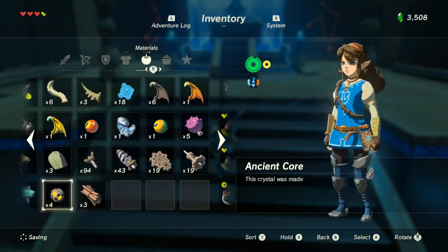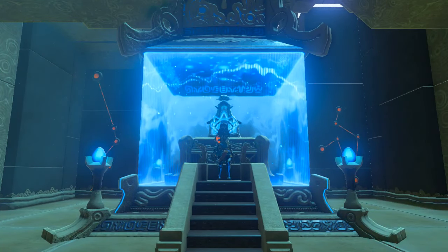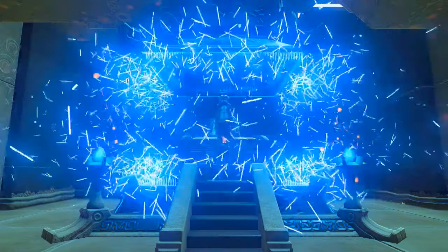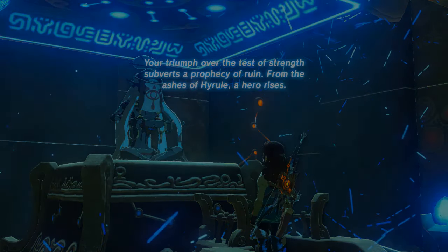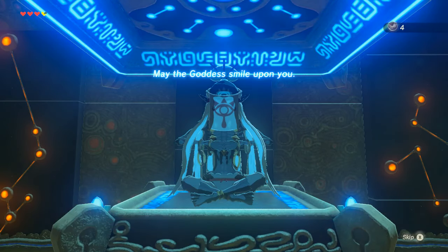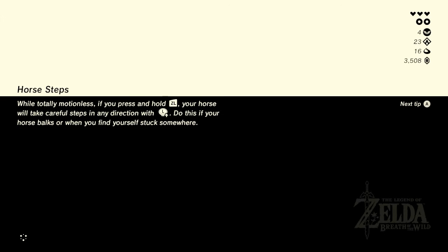Ancient core - very nice, it gives us four. What was it we could get with the ancient cores? I know we were missing ancient cores and ancient gears, I think. Spirit orb. Was the ancient core all we were missing for the armor? I think I needed more ancient cores for the armor, but I don't remember at this point. Oh well, not a big deal.